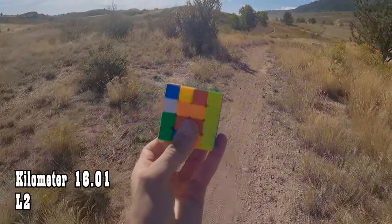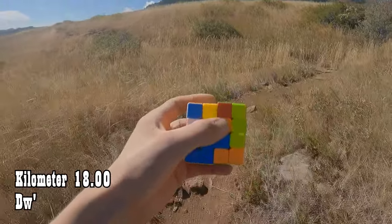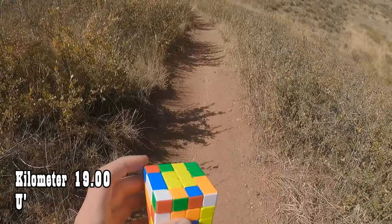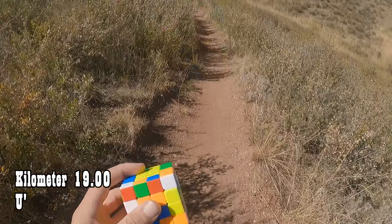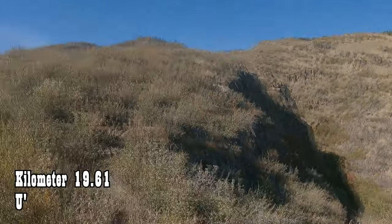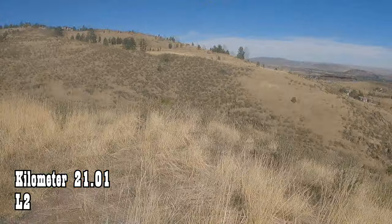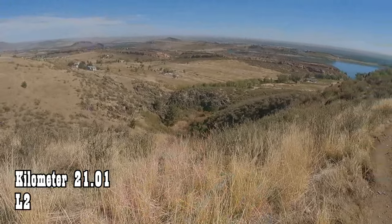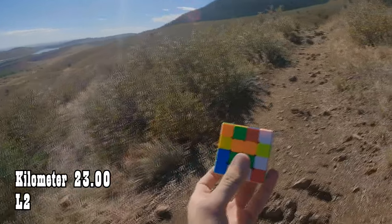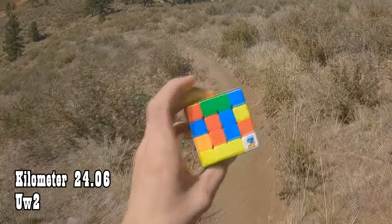Kilometer 16: L2. Kilometer 17: B2. Kilometer 18: DW prime. For kilometer 19, I'm going to do a U prime to save this edge pair from getting broken. That might have been a waste of moves, but oh well. Look at that canyon down there — that's a pretty view. Kilometer 20: B. 21 kilometers: L2. 22 kilometers: DW2. 23 kilometers: L2. 24 kilometers: UW2, to finish the centers and start working on the edges.